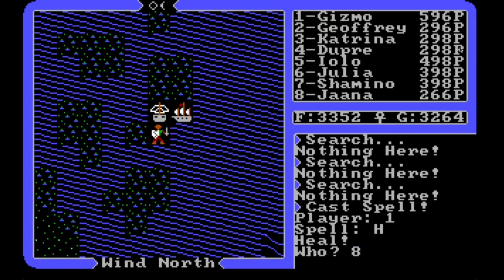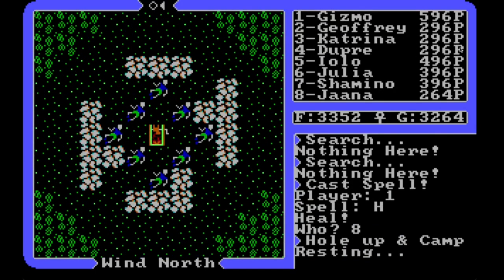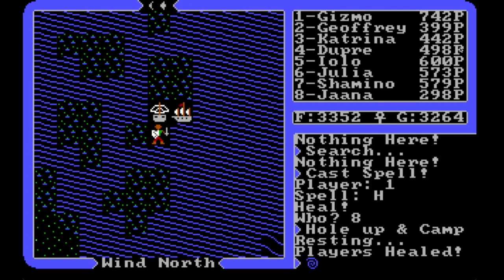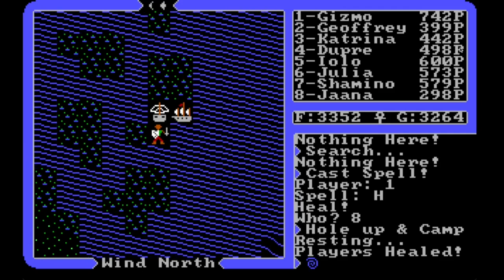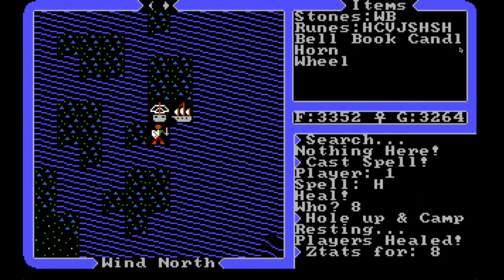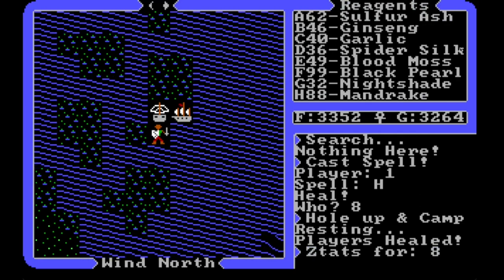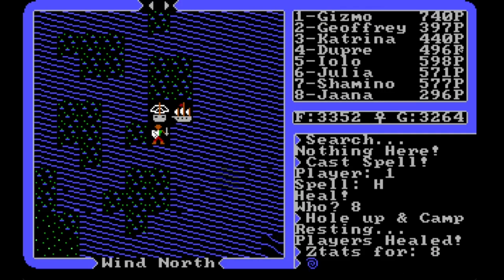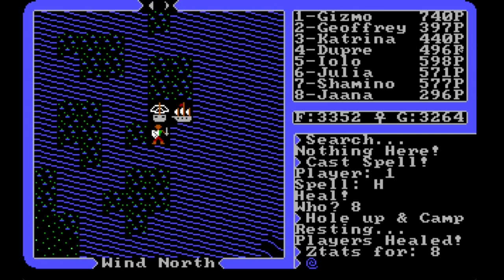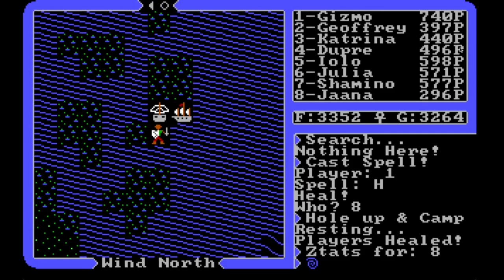Jana needs more health, so let's give her that. Let's try to hole up and camp — the last two times here it's been no effect. But finally we got some healing going, which is good for everybody. Iolo is back up to full health. We're at 88 mandrake still — wow, we haven't found any more since the last time we checked.